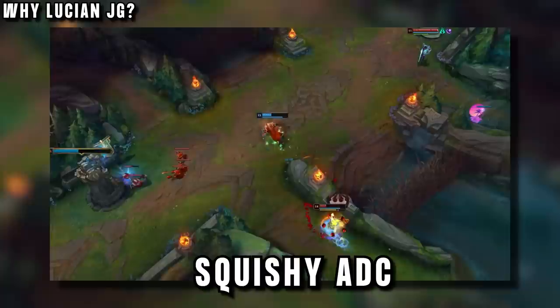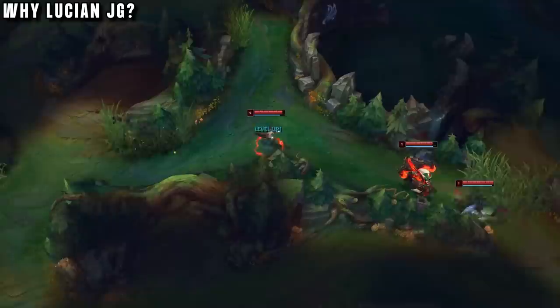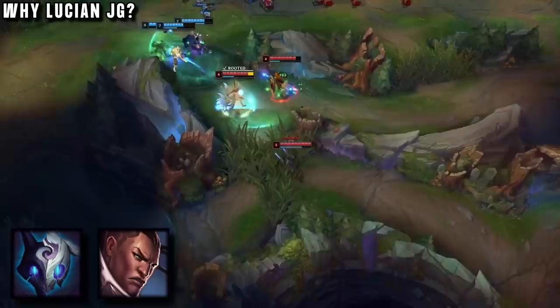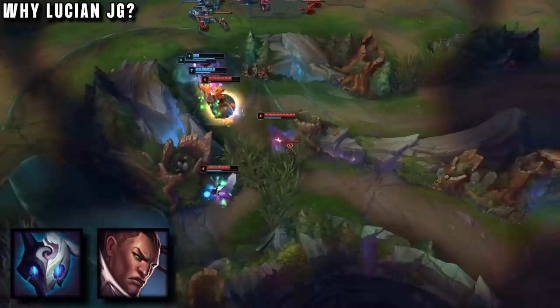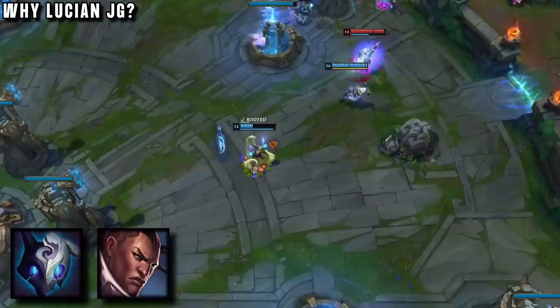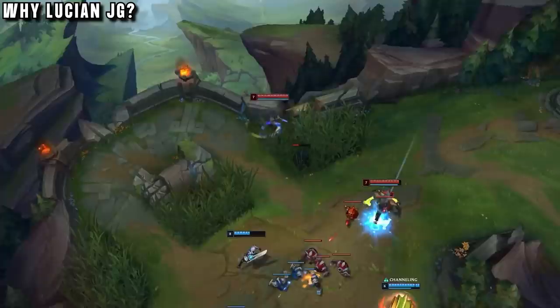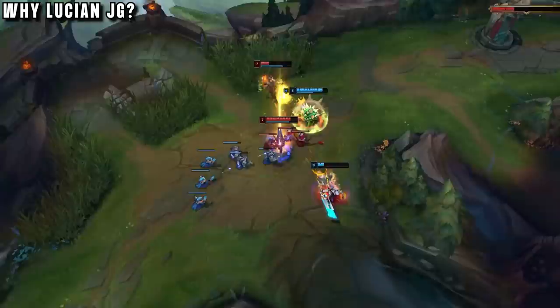Why Lucian jungle? This pick isn't good at clearing, it doesn't have any CC for ganking, and it's an AD carry — statistically the most fun role for junglers to kill. But Vaykin saw something different: yes there were negatives, but that just meant it was a pick enemies would never expect. He saw Kindred and how she was able to be a meta jungler, and comparing her to Lucian, they really didn't seem very different. Kindred is a squishy AD ranged champion with small mobility and clunky spells, whereas Lucian also has a spammable dash and much smoother spell rotations — making him really good at outplaying opponents.